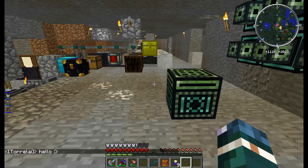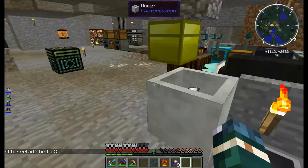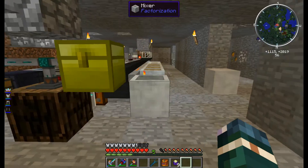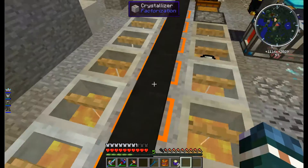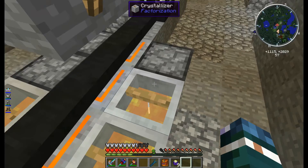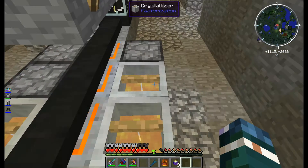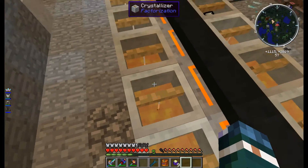I loved how this ore tripling process was going, but our quarries are running too fast to keep up with it, so I actually had to shut it off for now. I'm going to come up with a way to make this go faster or just stick with the ore doubling, because tripling is causing so much of a backlog — like almost full stacks on everything.